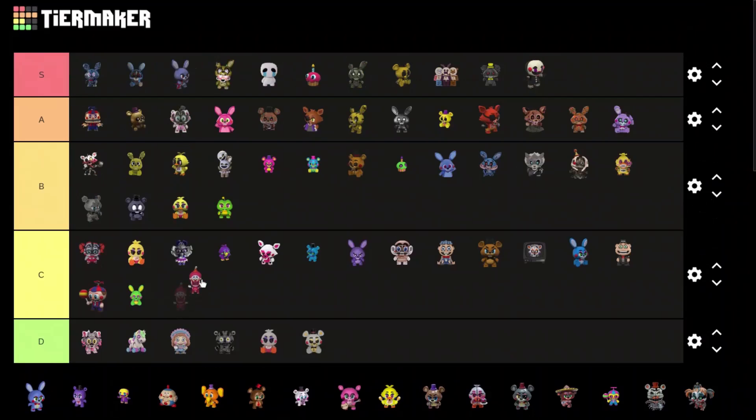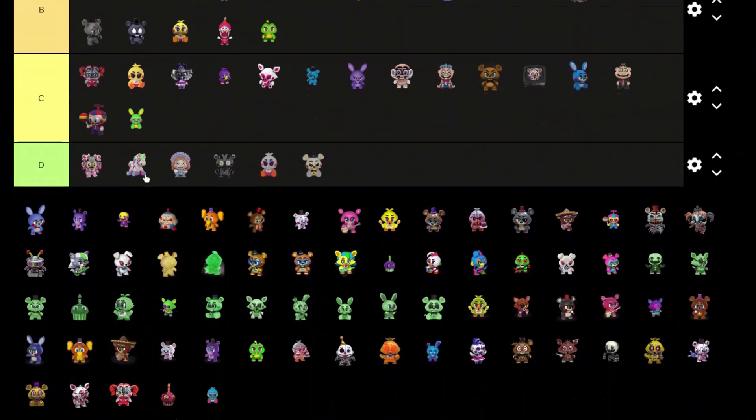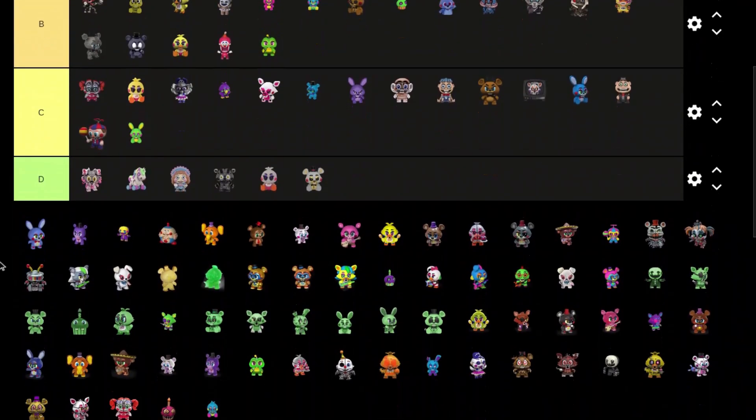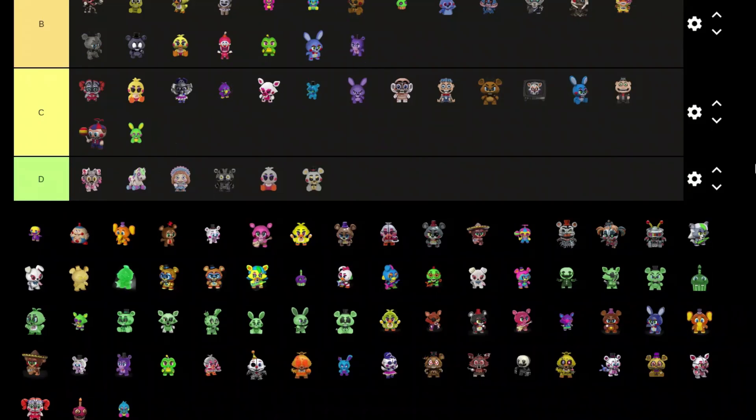We got the lemonade dispenser thing from Pizzeria Simulator — that looks pretty cool actually, B tier. I think I've caught a cold, apologies for that. We have Toy Bonnie — it's pretty cool actually, B tier. Mr. Hippo — that's definitely an A tier for sure, that one's great.